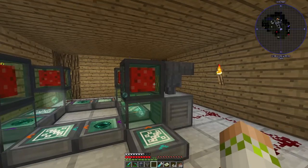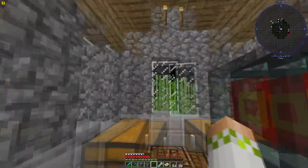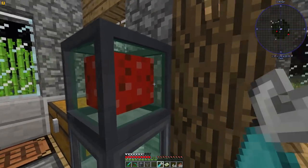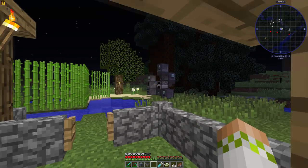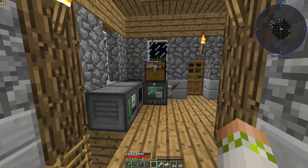Now anytime we need power we can hook up anything in the base to these on channel one. If we want other channels for individual things like the tree setup over there, we can do that too — multiple different channels for multiple different things. Using channels on servers is also really nice.